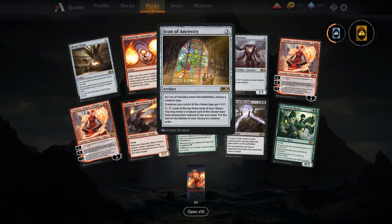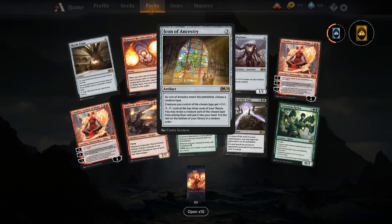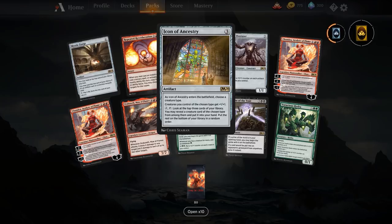Icon of Ancestry is the new lord effect from M20 — basically fills the gap for any creature type that doesn't currently have a lord. Three mana: creatures of the chosen type get plus one plus one, and you can pay three and tap it to look at the top three cards of your library, reveal a creature card of the chosen type, put it into your hand and the rest on the bottom. It's card draw and a lord effect combined. If your creature type already has a lord — like vampires — you probably don't want Icon of Ancestry. But if you need card advantage, Icon is a bit better.